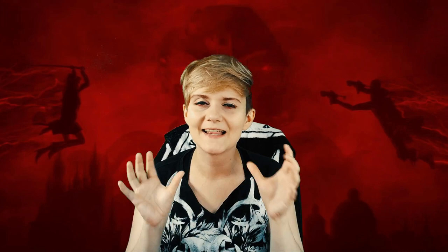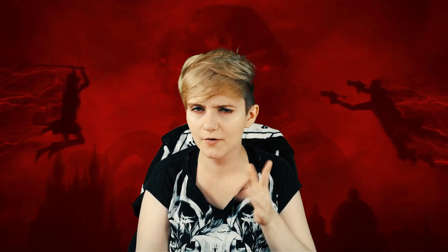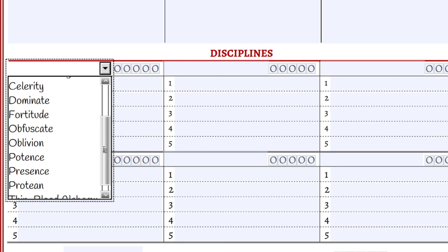Let me read the book description of Entrancement: 'The vampire focuses their unnatural allure on a single person, instilling in them a rapt fascination or infatuation, akin to falling head over heels in love or meeting one's lifelong idol.' In roleplay this ability is used in social settings — you cannot easily entrance someone in the middle of combat unless you use the much more powerful Presence ability called Majesty. As long as you use it in a non-violent setting or as your very first action after someone sees you, Entrancement will work. It's a level 3 Presence ability, so we need 3 dots in Presence.